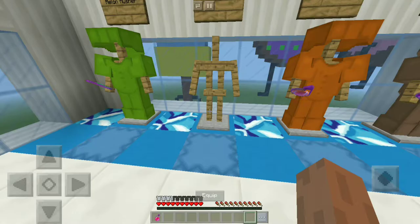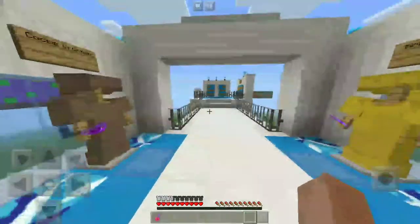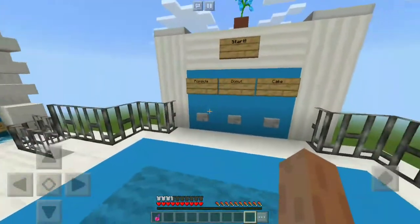Okay guys, we are done putting in the armor. I'm gonna put in my splash potion of healing — it's Insane Elder too, so it's gonna be very useful for us in the game. Let's go ahead and start the game!